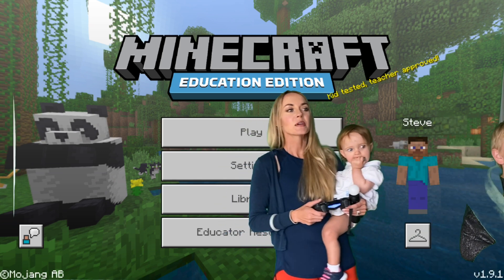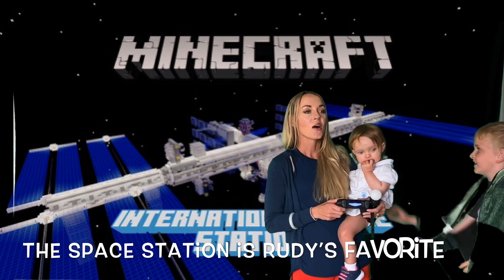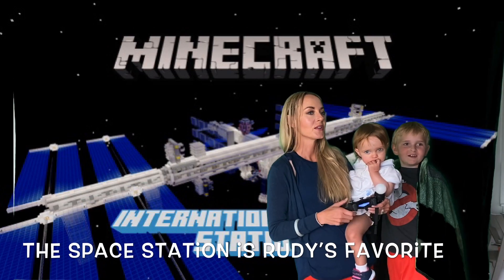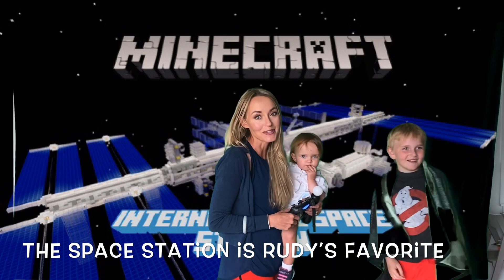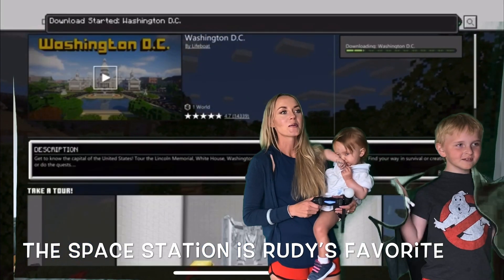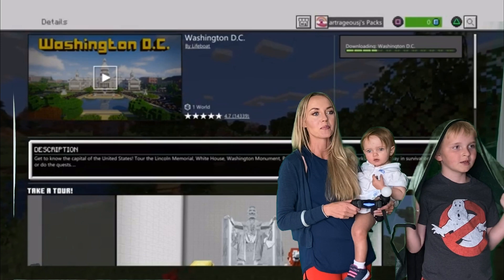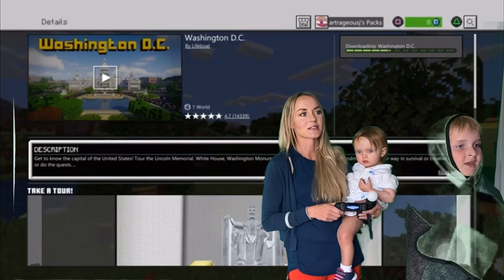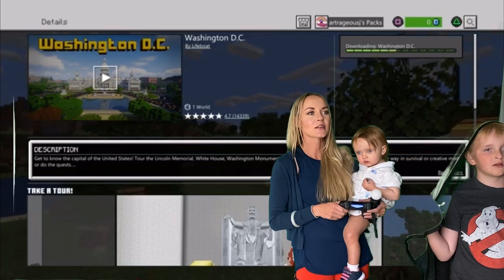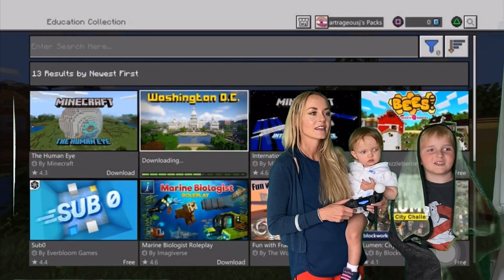We clicked on that and then it shows you all the available worlds. There's the International Space Station — that's Rudy's favorite. I haven't downloaded Washington DC yet. Oh, there's a cool one called Bees, the Human Eye — I did download the Human Eye — Marine Biologist, and let's go to Washington DC. There's also a City Challenge.